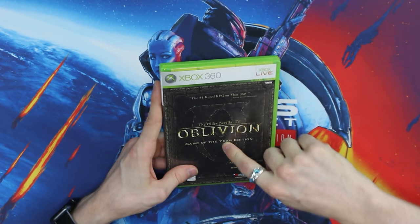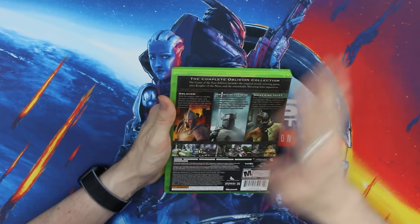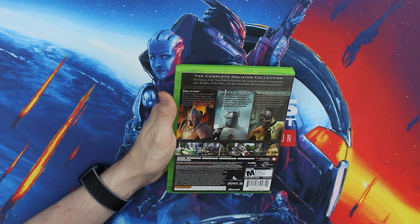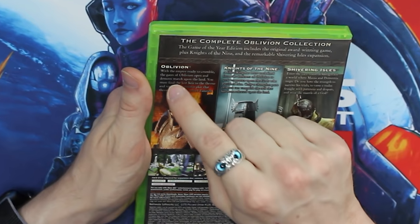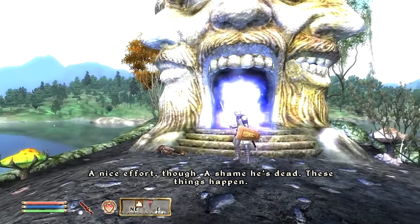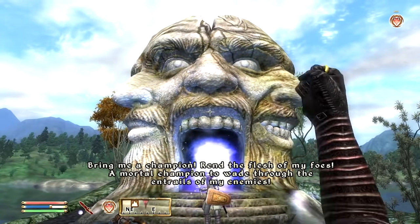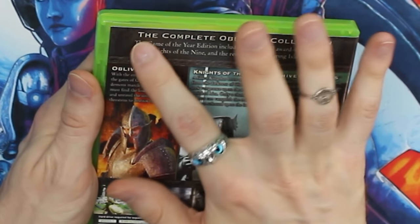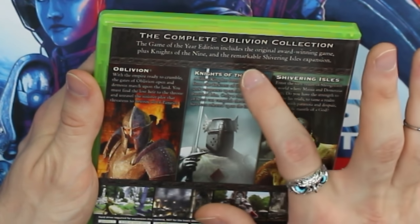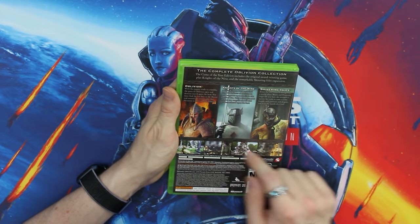For those who are interested in picking this up complete in box, it's about 10 bucks online, and Bethesda Game Studios has, like, a goated type of complete-in-box games. Slip it over to the back — this is different from what you'd get from the standard 360 version. The reason I go with this one is because this comes with all the DLC. You'll see it says Oblivion, Knights of the Nine, Shivering Isles — one of the greatest expansions ever, a lot of people's favorite Bethesda Game Studios expansion. The Game of the Year edition includes the award-winning game plus Knights of the Nine and the remarkable Shivering Isles expansion.